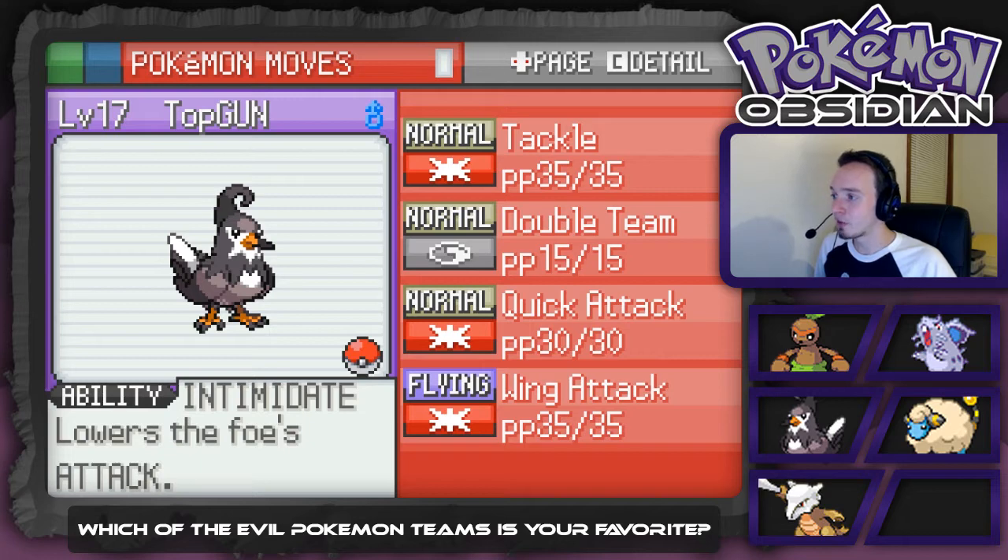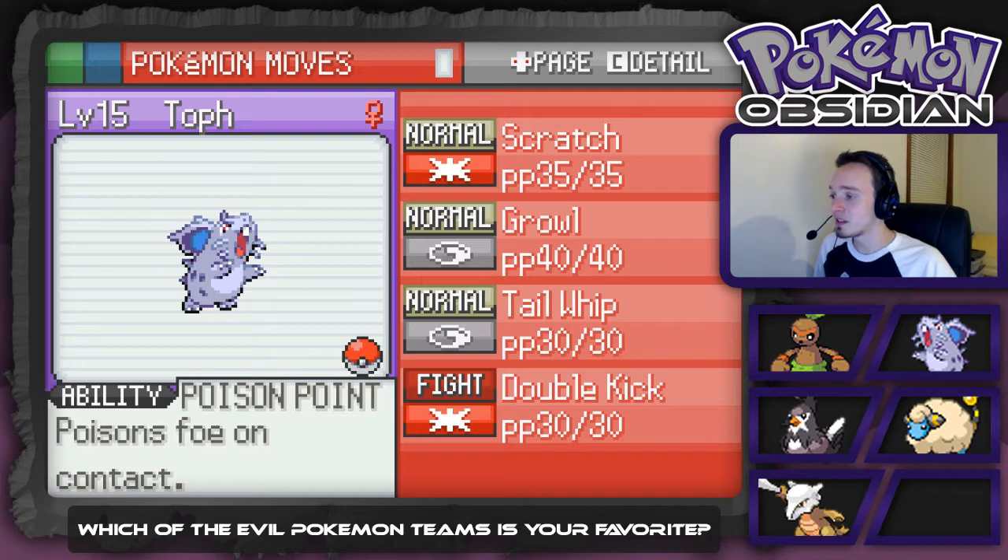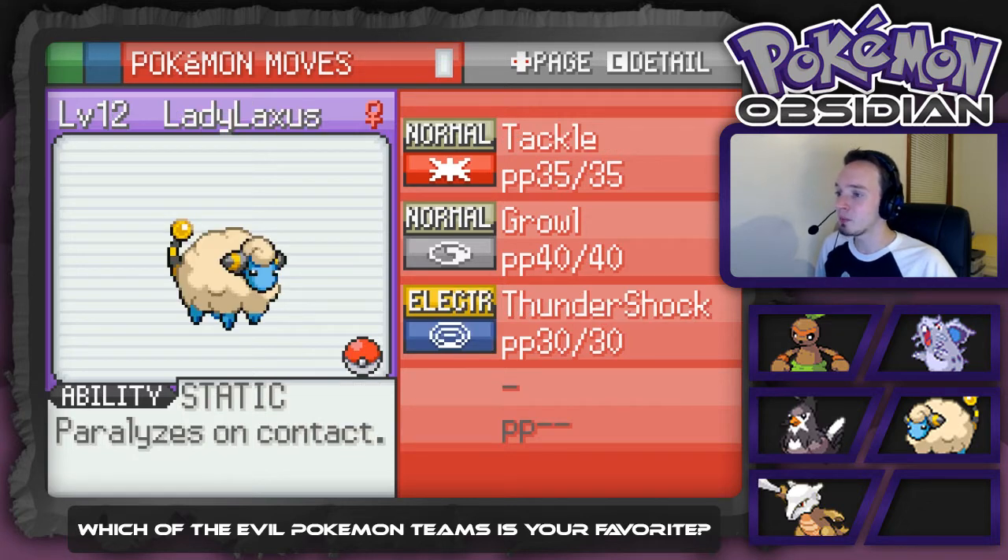Next up we've got Top Gun, our Star Raptor at level 17, with Rock Tackle, Double Team, Quick Attack, and Wing Attack. Next up is Toph, our Nidoran at level 15, with Rock Scratch, Growl, Tail Whip, and Double Kick. Then we've got Lady Loxus, our Marit at level 12, with Rock Tackle, Growl, and Thundershock.